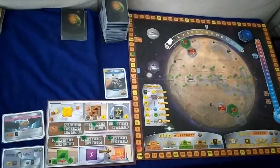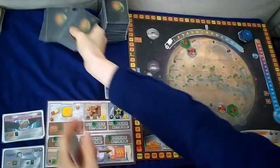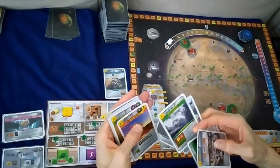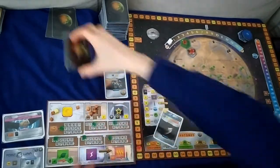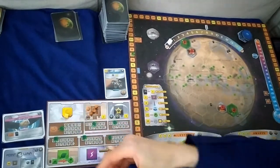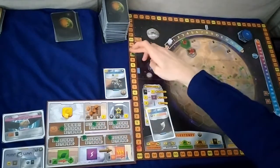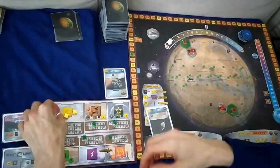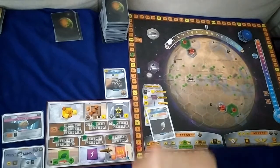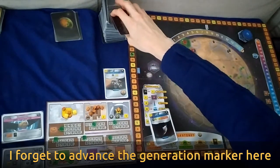One of the starting cards I should have taken was Optimal Aerobraking, because I wanted to combine that with the space events I have. So I'll take that for another three. We'll go on to production — nothing to convert, we're getting 17 mega credits, two steel, and one titanium. Then on to the research phase, we draw four cards.